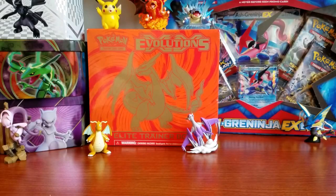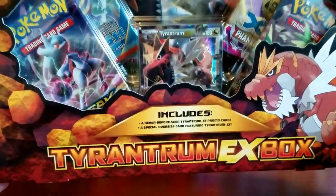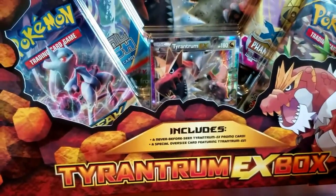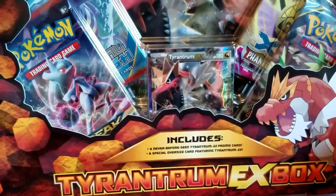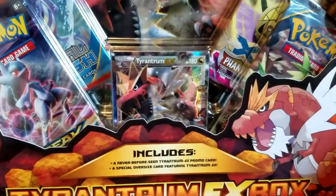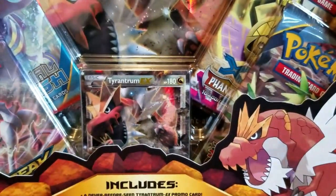How's it going everybody, YaviOptimal here, and today we are opening a Tyrantrum EX box. I picked this up from Target for about $19.99. It looks like it comes with Ancient Origins, Phantom Forces, Breakthrough, and Primal Clash. It also comes with a Tyrantrum EX card as well as an amazing giant Tyrantrum EX card.